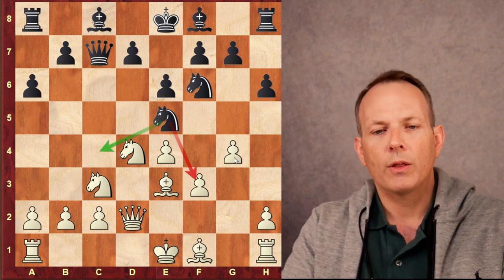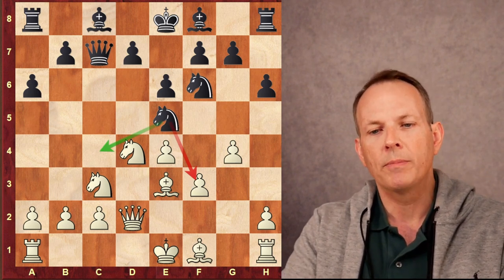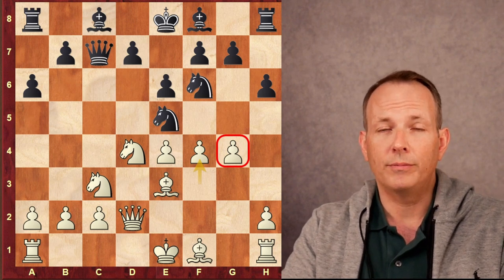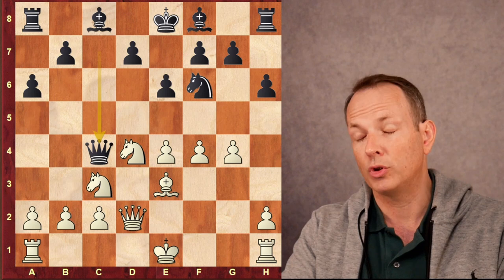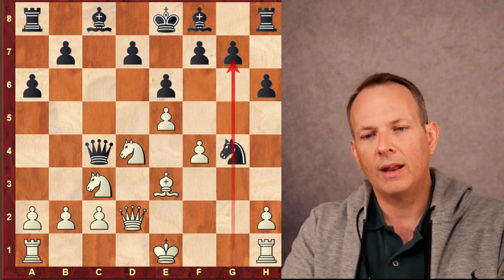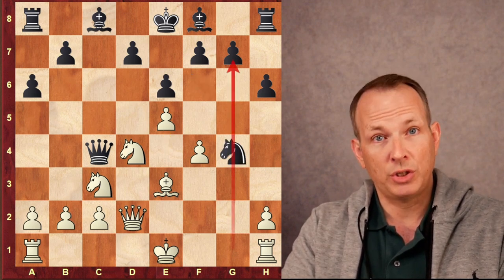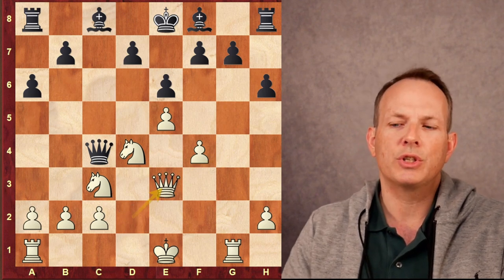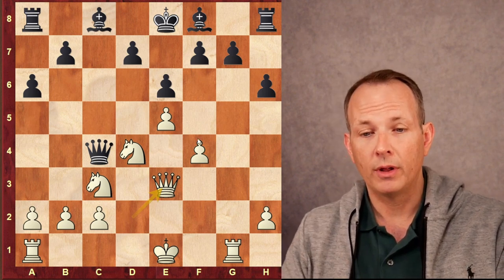Richard Rapport plays Knight to E5, threatening Knight to C4 which would grab the two Bishops, also putting some pressure on F3 that's only defended by the Knight at D4. Nils Grandelius plays F4 — he's the one pressing, giving up his G-pawn to open up the G-file for his heavy pieces. The Knight jumps into C4, Bishop takes, Queen takes Bishop, and now Black has the two Bishops advantage. After E5, Knight takes G4 — never one to back down from a challenge, he takes the pawn that is offered. Rook to G1 to grab the half-open file, Knight takes Bishop, Queen takes E3.